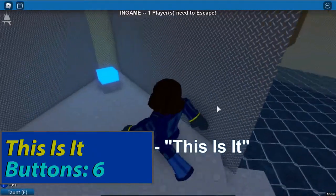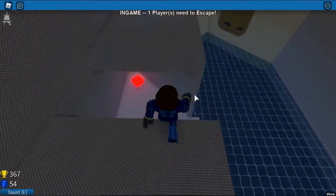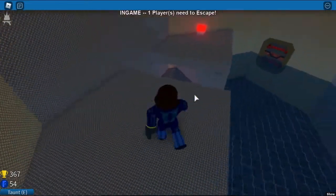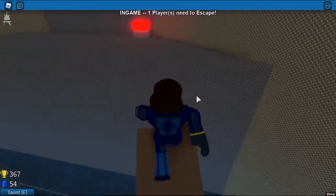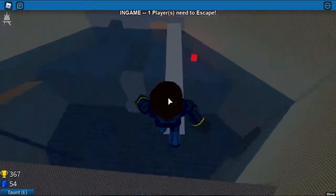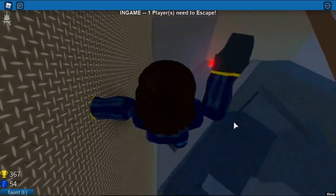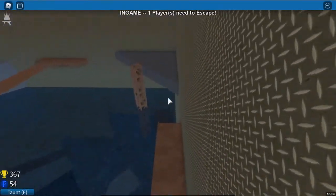This Is It. Go around here to the first button. Turn around, jump on this platform, press the second button. Turn around, walk on the wooden beam, then press the third button. Now turn around again and go through that open doorway — inside is the fourth button. Keep going in this direction to get out. Walk up on that wooden beam again and drop down here. The fifth button is right here — press it and get out. Now walk on this platform and climb the truss, turn right and keep going in this direction. Press the green button, turn around, keep going and escape. And that's how you beat This Is It.